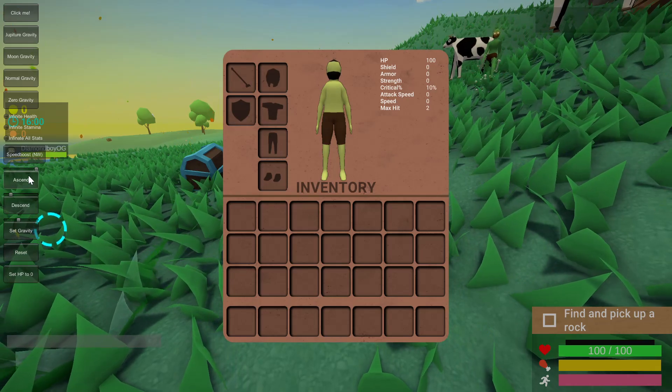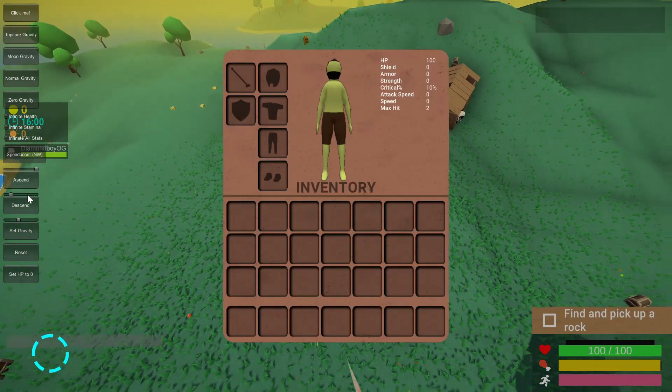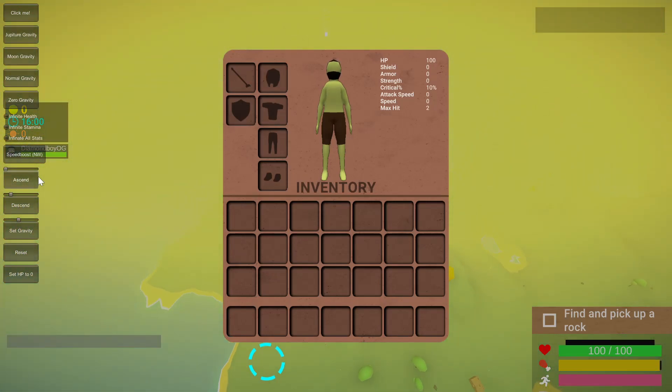Next is ascend — it just makes you ascend up into space. If you pull the slider all the way down and click ascend, you'll go faster. Make sure to click reset before you click the sun. Put all the values to two in front and then click the sun for max speed.